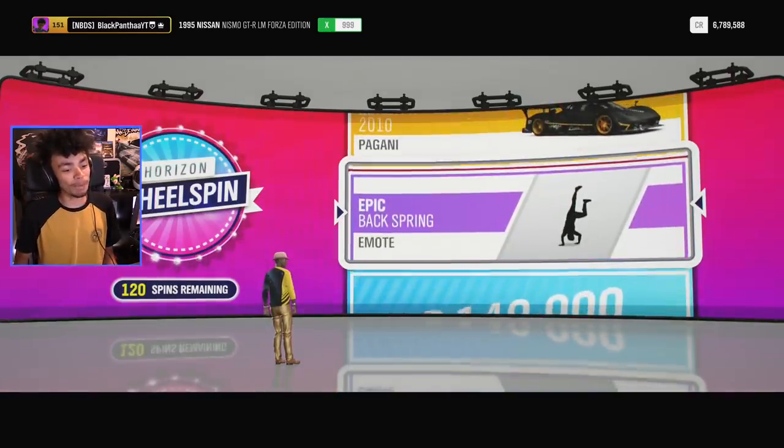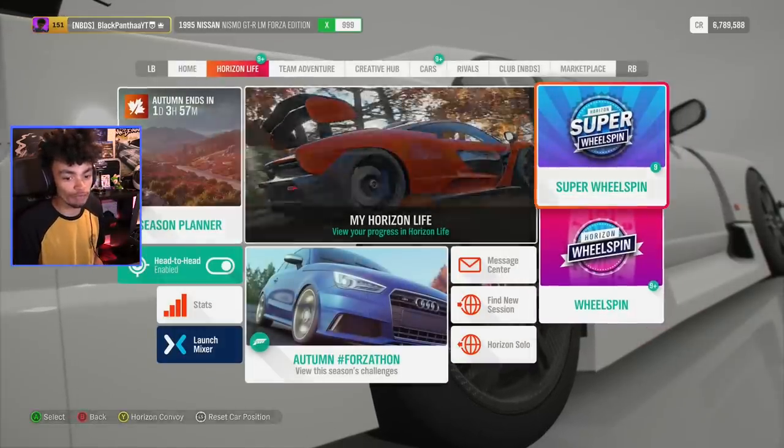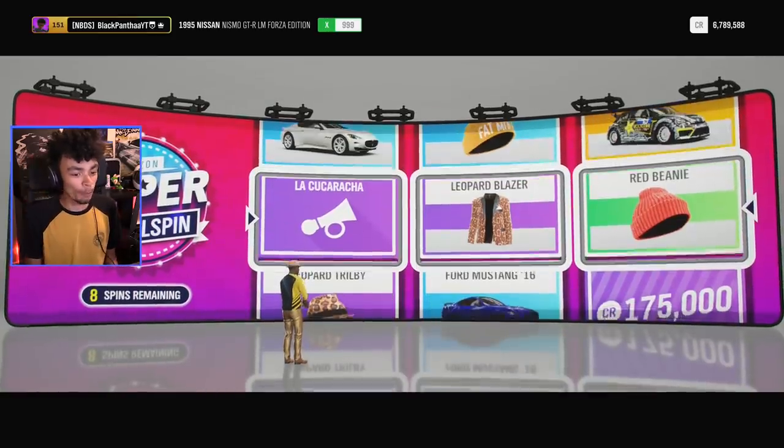Pink shoes — thank you, I needed some pink shoes. Shove that up your bum, pink blazer. Alright, I've had enough of those. Let's go for a super wheel spin — you get to spin between all of them.